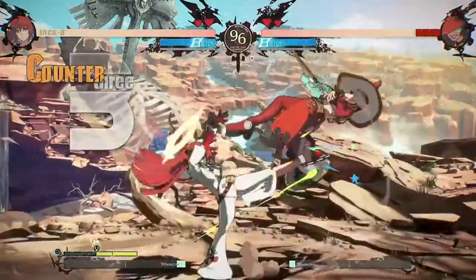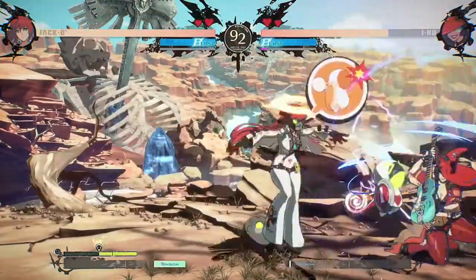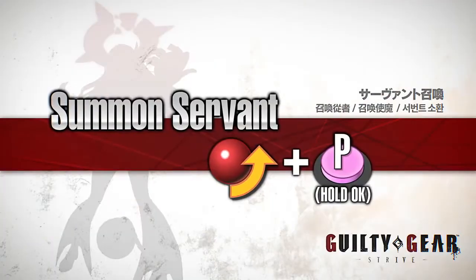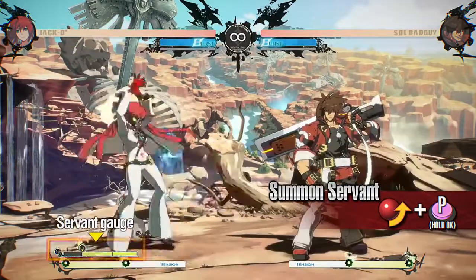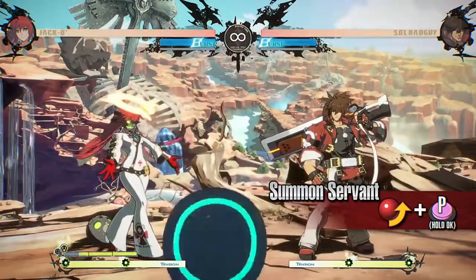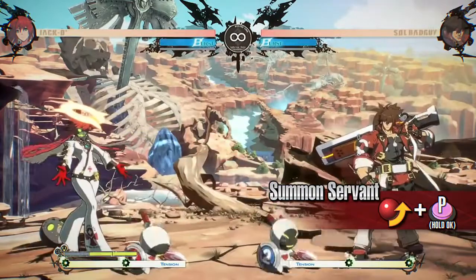Jack-O fights by summoning Servants. Take control of the ever-changing battlefield as you go on the offense. Summon Servant: this move summons a Servant. Servant Gauge is required to summon them. You can use Servants as projectiles by hitting them with an attack. Servants disappear either when an opponent's attack hits them or after a set period of time.